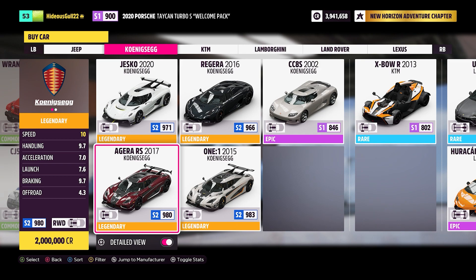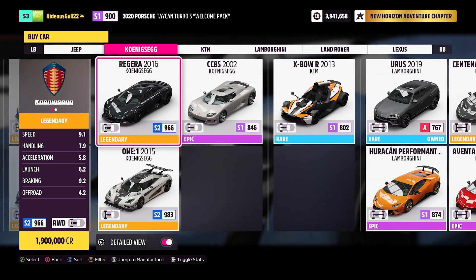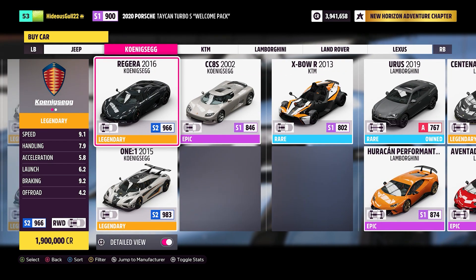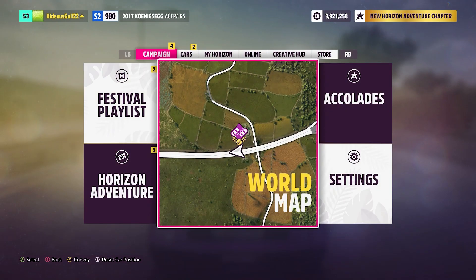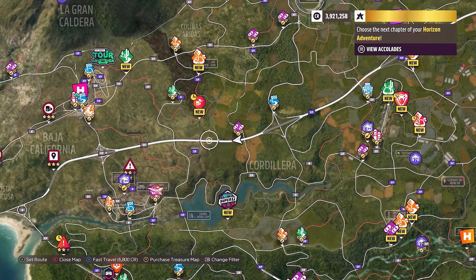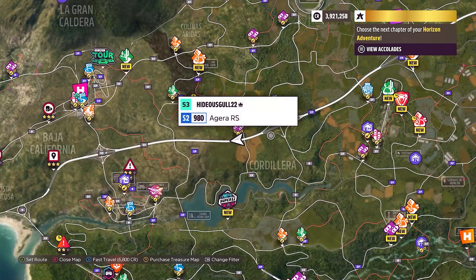If you know any other cars that are cheaper or easier, please let us know, but I can't check all the cars. Once you have a car that can hit 250, you will want to head here on the map. There's a little race here and it's straight enough — you're going to lose a little bit but most of the time you're going to be going straight.